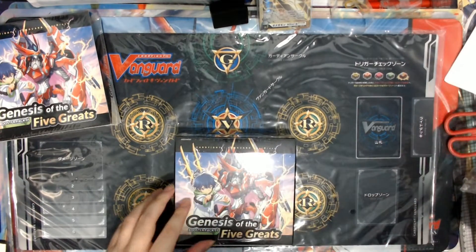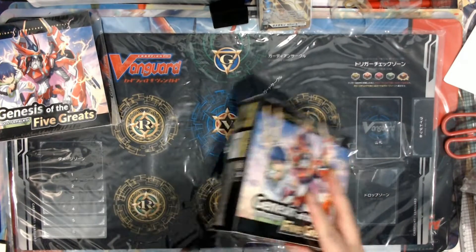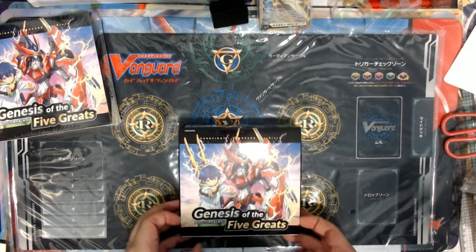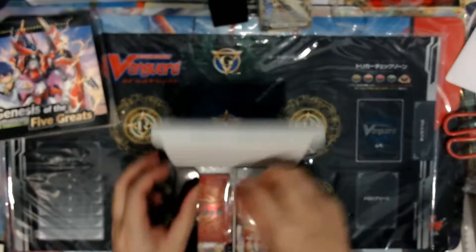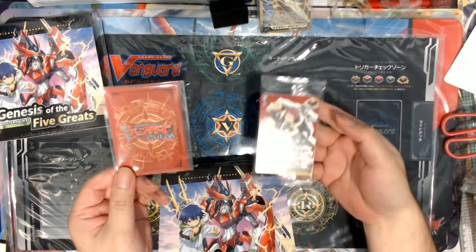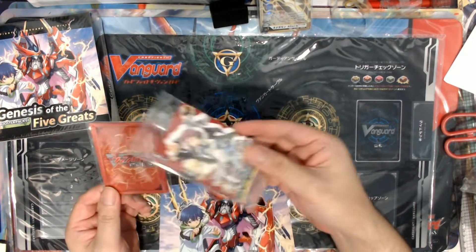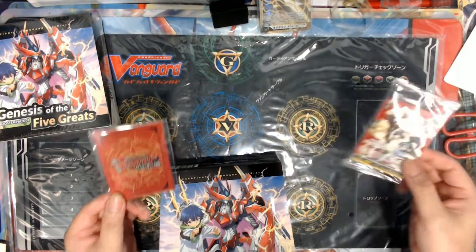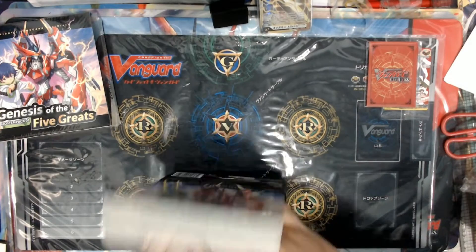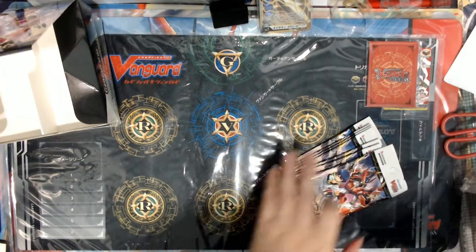The Japanese edition — if you open a box you will get a sleeve, four pieces of sleeve that you use for your ride deck. As for the English, you get a sleeve as well, and also an over trigger card. That is a generic over trigger that you usually get from your trial deck. This one got the red one — I forgot who uses red.